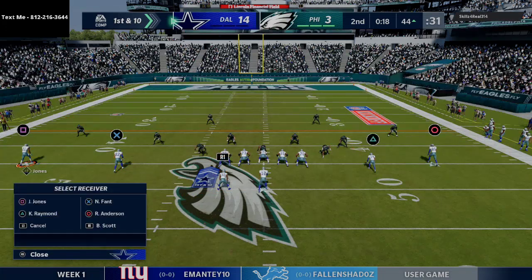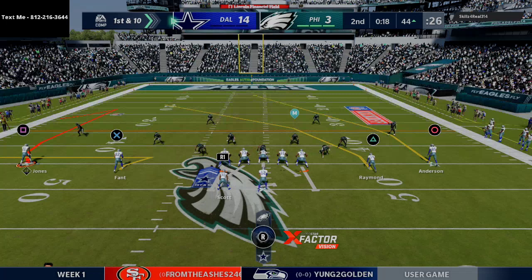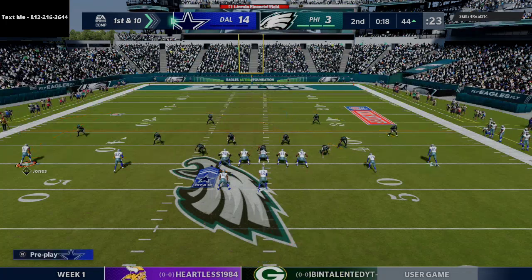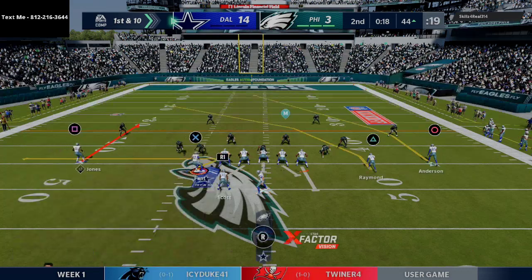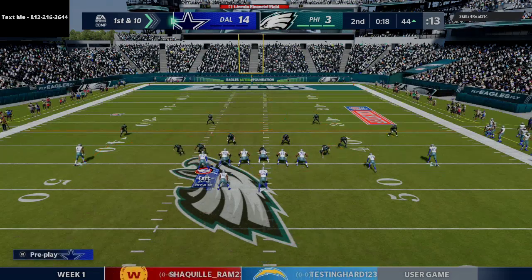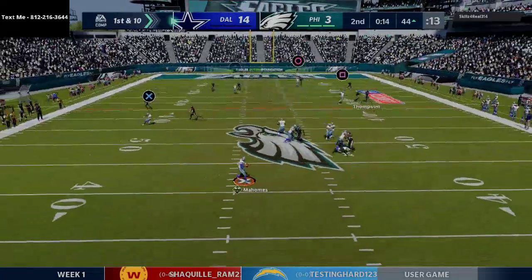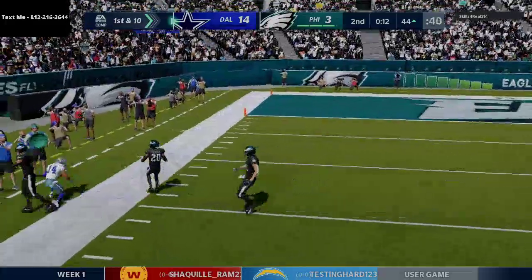Going to a basic curl flat — actually going with a slant, got check-down reads in case things break down. The crossing route is going to be open, Mahomes doesn't miss it this time, and that puts us in field goal range. He either dropped the pass or didn't get his feet in even though we hit the possession catch button — very frustrated. Going to the same play with two crossing routes, a little check-down read.